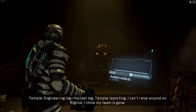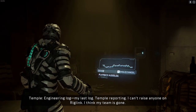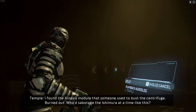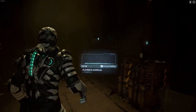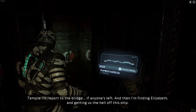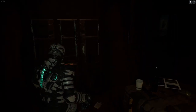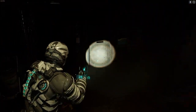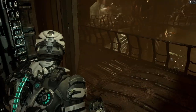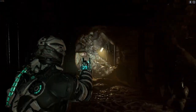Engineering log — Temple reporting. I can't raise anyone, I think my team is gone. I found the kinesis module that someone used to bust the centrifuge — burned out. Who would sabotage the Ishimura at a time like this? I'll report to the bridge if anyone's left, and then I'm finding Elizabeth and getting us the hell off this ship. So somebody else was sabotaging the ship from within as well — that doesn't really bode well. This ship was really pulling in the wrong direction — lots of people with their own agendas. No wonder it sank like the Titanic.